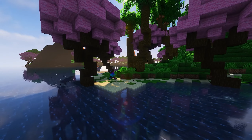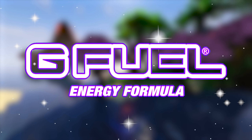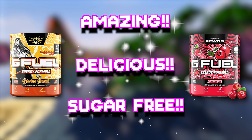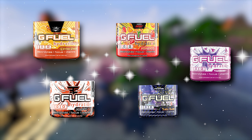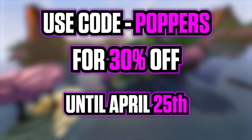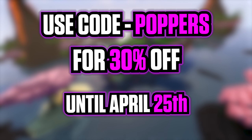If I was stranded on a desolate island out in the middle of nowhere and could only bring one thing to help give me the energy to rebuild civilization, then there's no question — I'd have to choose G Fuel. G Fuel is an amazing, delicious, sugar-free way for you to get your energy in a healthier way compared to other very sugary drinks. And if caffeine's not really for you, don't worry — there's a complete range of caffeine and sugar-free tubs just for you. Check out the link in the top right or in the description below, and use code POPPERS at checkout to get 30% off this week only. That's code POPPERS at checkout for 30% off until the 25th.